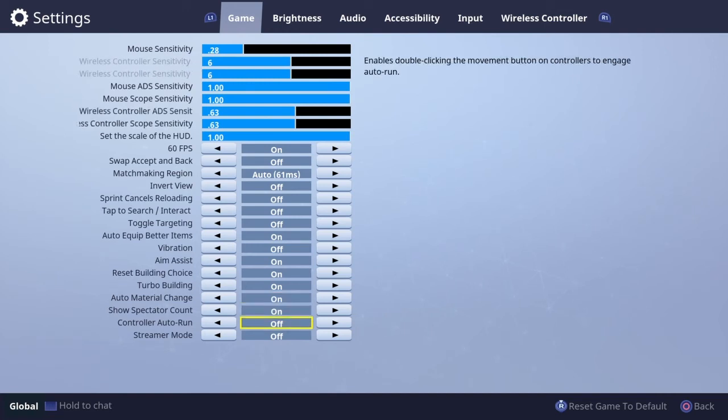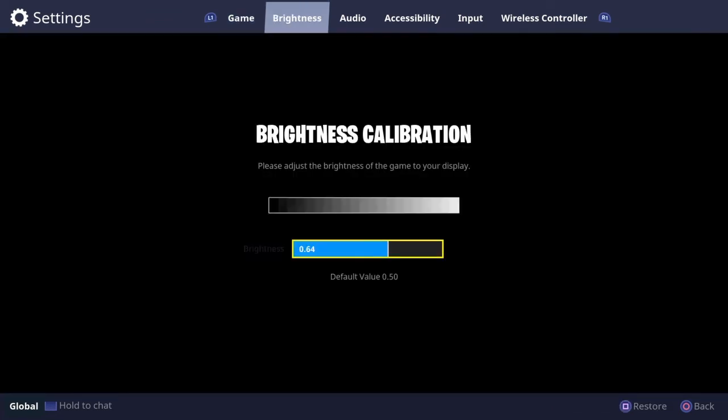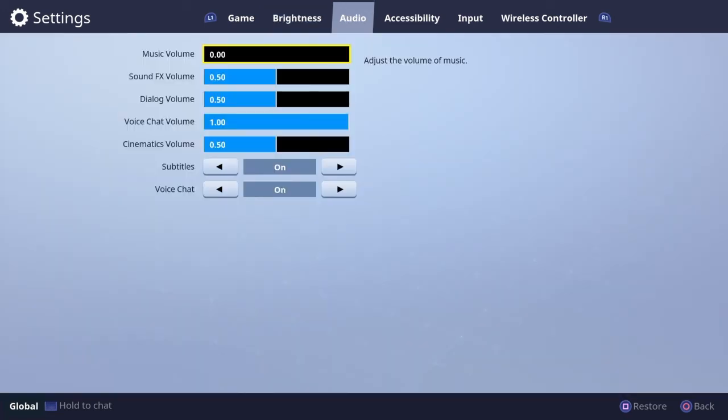Controller auto run — I turn that off because there's no use for it, plus you get a little glitch here and there where your player just starts glitching out while trying to run. Just turn that off, it's trash. Brightness I put a little bit above average. Audio — I turn the music down because it's annoying.